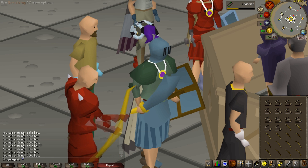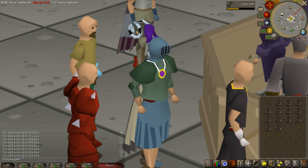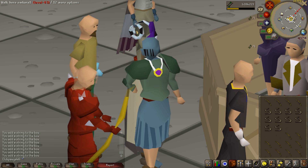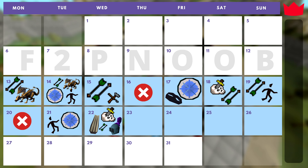Stringing Yew Longbows — buying bowstring and unstrung Yew Longbows, stringing them together for about 400k GP per hour, and it's AFK-able. You do need 70 Fletching. So day 10: we got our graceful set, we got some Rune armor, we done a little bit of Slayer, we done a little bit of Fletching.